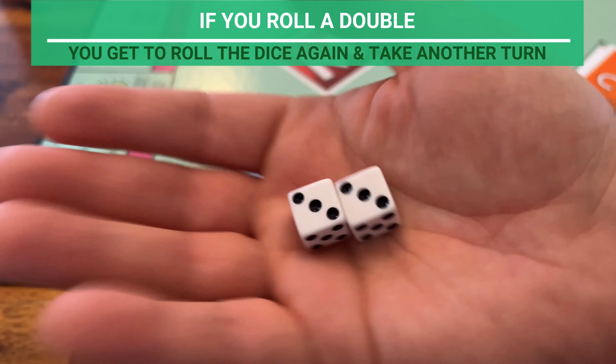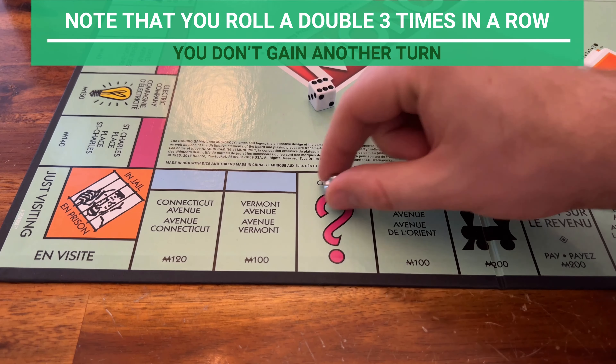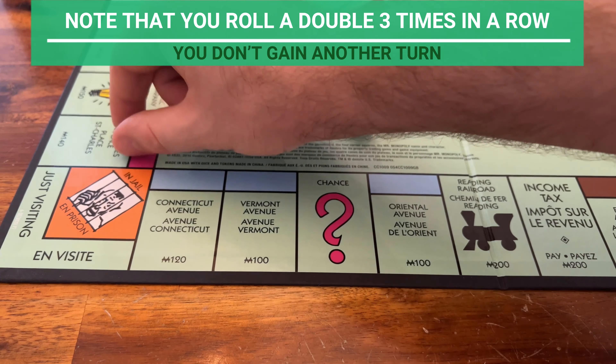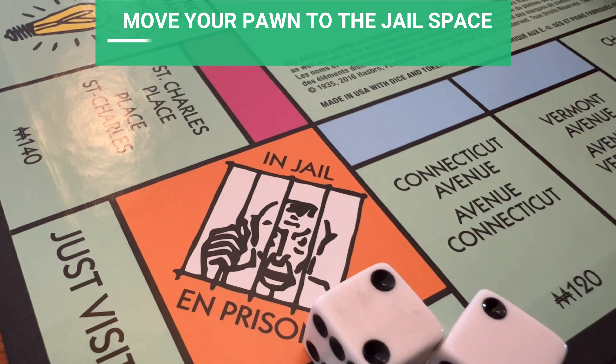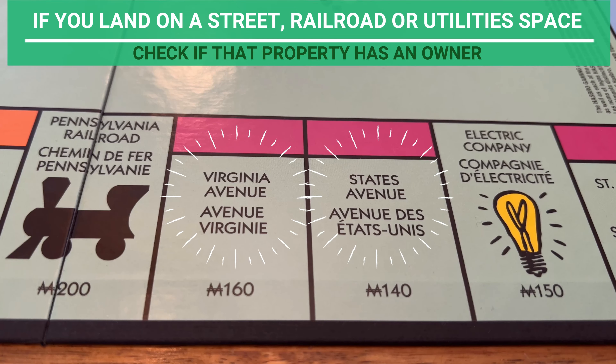Setup. Give each player the following amount of Monopoly money. Shuffle the chance and community chest cards and place them face down on the marked spots. Each player chooses a token and places it on the Go space. And now you're ready to learn how to play.